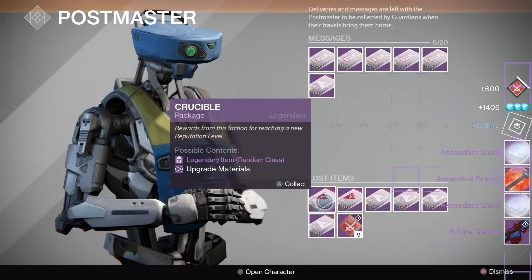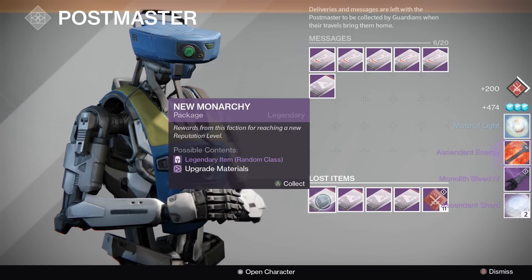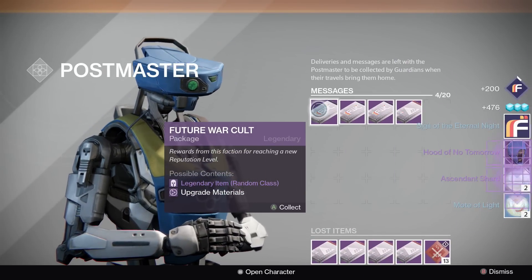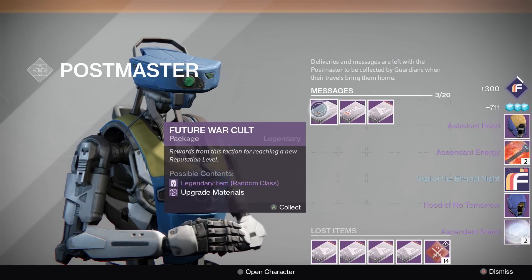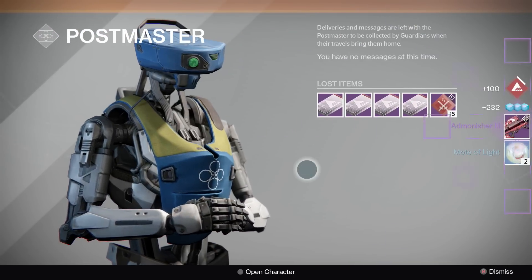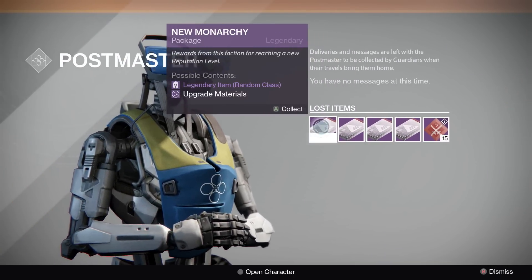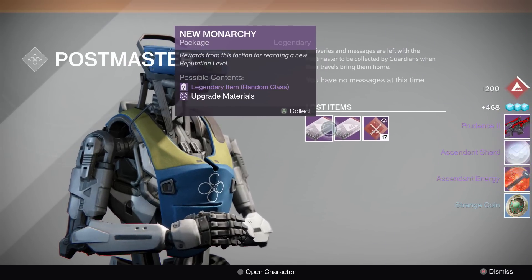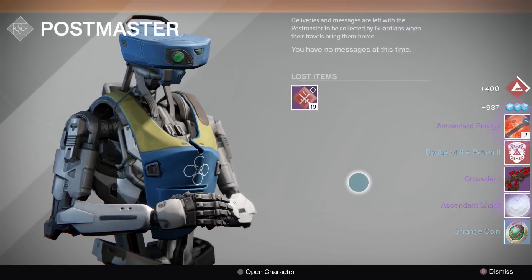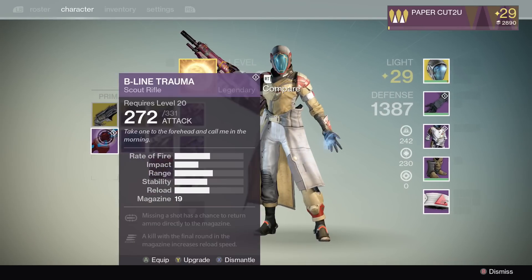If you are searching for a specific weapon, you want to find out which faction is dropping it so you can sink all your rep there and hope for the best. We're going to get a couple of helmets here — one of them ends up being actually decent. There's also going to be a drop for a rocket launcher — there it is, the Admonisher. It actually has the same stats as the Valedictorian, so you can roll it for a Valedictorian kind of feel but with your own unique perks. I'm just looking at the database — it puts all this information into nice charts.